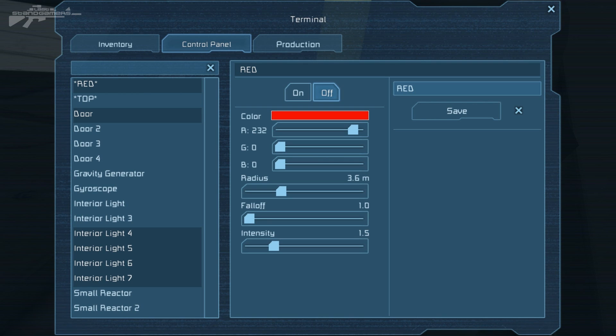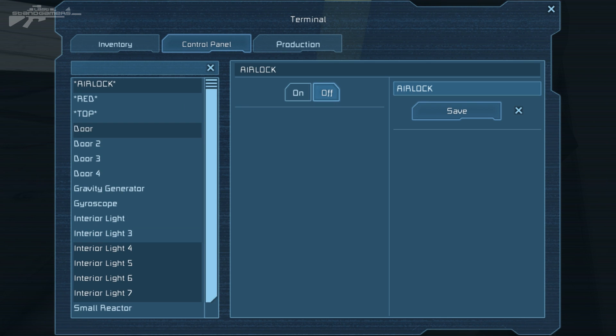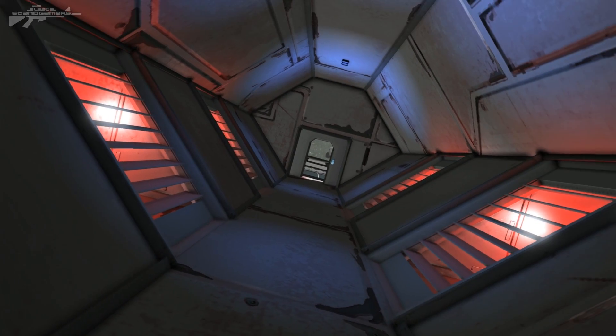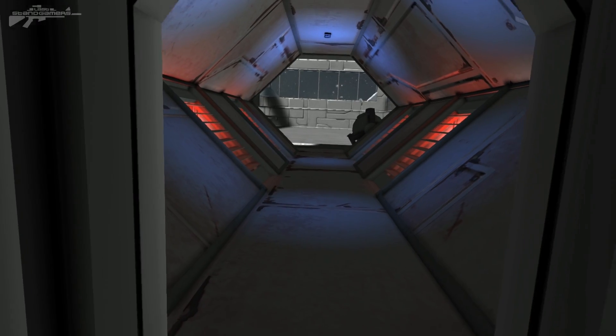If we don't want the door anymore, we hold control and click it off to remove it, then hold control and click again to re-add it. We've got on and off settings, and we save that. We rename this group to 'Airlock', and that becomes a separate group. Now to turn the airlock on, we have the red lights activated and the door is ready. Very nice, very simple, very effective.